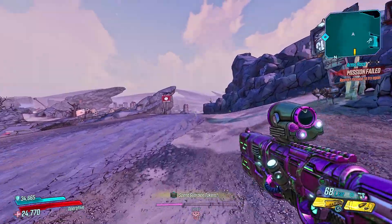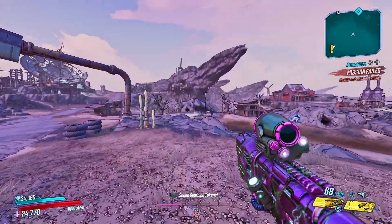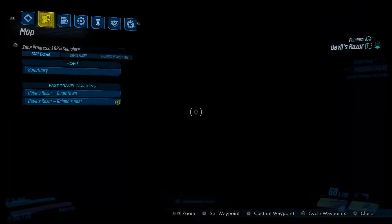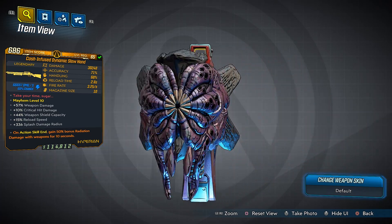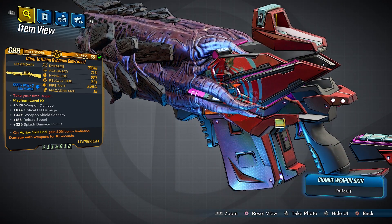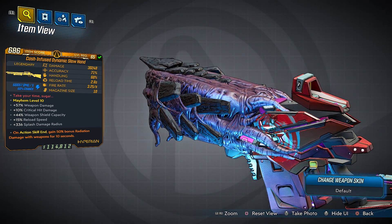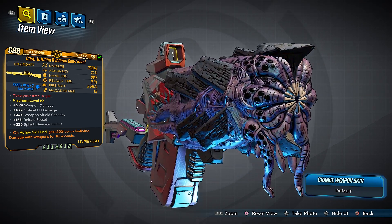So I went to try out some of the new weapons, and I want to show one off to you in this video. I'm talking about the one and only Slow Hand from Borderlands 2, which got a major glow up. It's a Hyperion Shotgun, it has a Hentai Barrel, and it does splash damage.